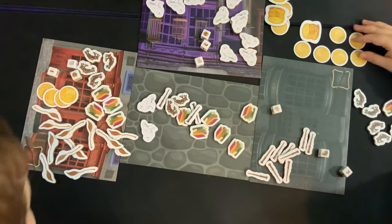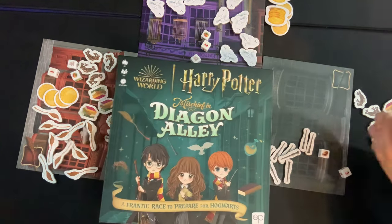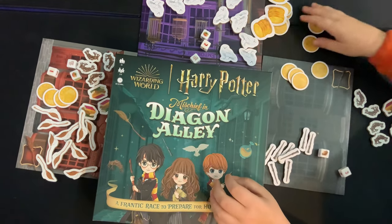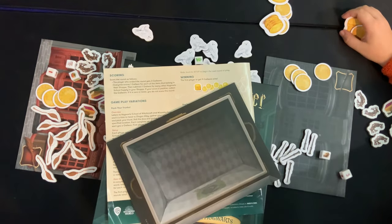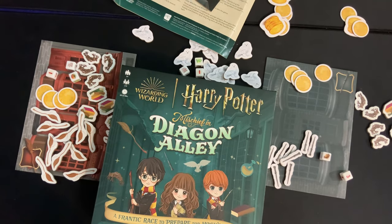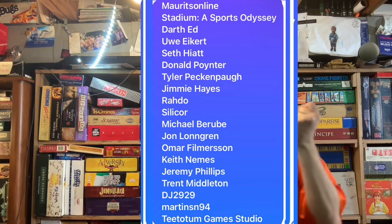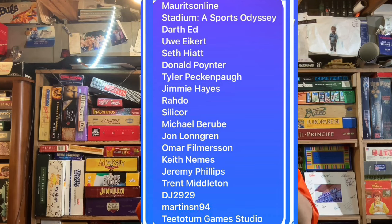And that's the game — that is Harry Potter Mischief Managed. Dad came back in the last round and pulled that one out. What do you think? I liked it, that was fine. It's an interesting spin on LCR. It also has some other variants you can play, like a double-sided board where you pack your school bag for Hogwarts. Be sure to check this one out. If you enjoyed the content, click that subscribe button, and as always, thanks for your time, YouTube.